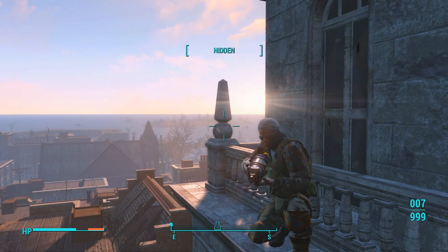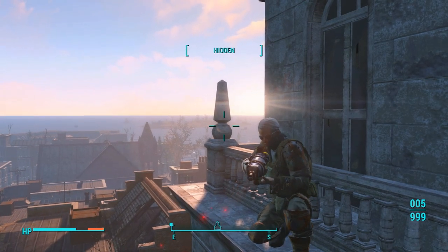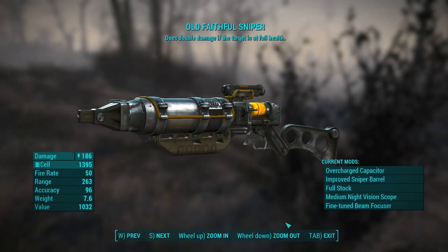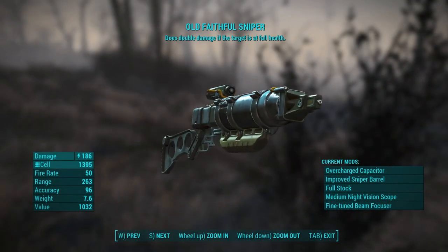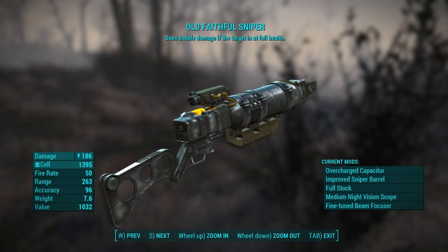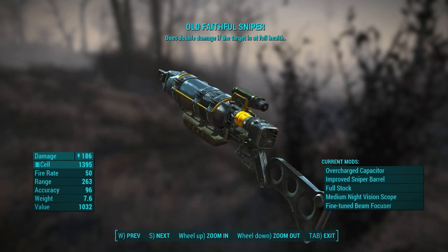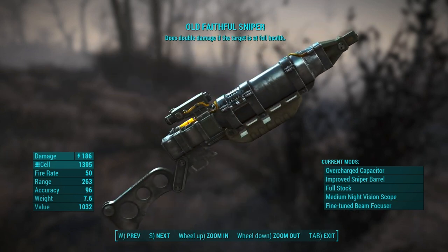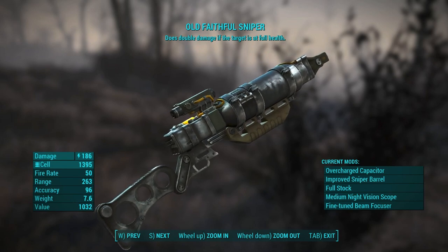G'day, ZiggyDee here and welcome back for another Fallout 4 guide. In this video I'll be showing you guys how to obtain and craft yourself a very powerful laser sniper rifle variant of Old Faithful. You can do this very early on in the game as well, so it's a great starter weapon on a new rifleman build, but it's so powerful that you'll probably be able to use it all the way through until you find a double shot legendary laser rifle.